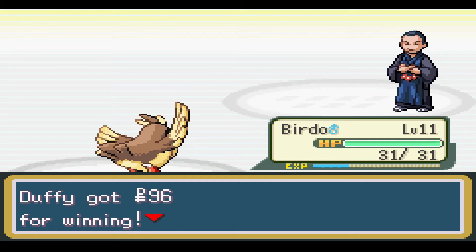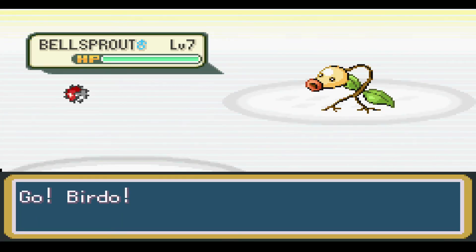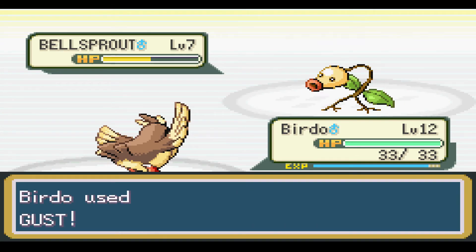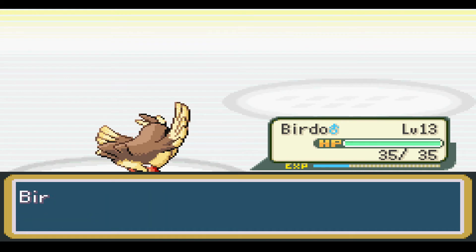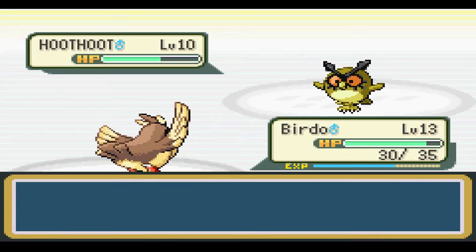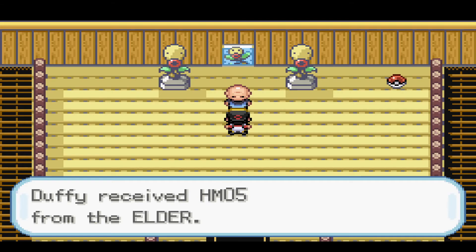You guys saw that, right? That was pretty insane. So he had a Bellsprout and a Hoothoot, which we were easily able to kill both of them with just Pidgey. Honestly, Pidgey early game - pretty overpowered Pokemon. Not gonna lie. And boom, we get the Flash HM. Alright, it's gym time.